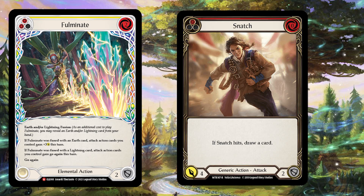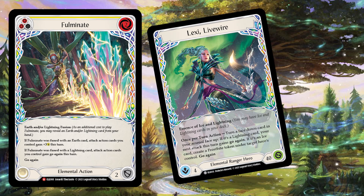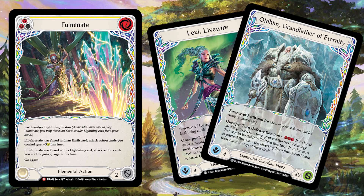One other card that comes to mind is Snatch, and all these generic attack action cards are the ones that are going to benefit the most. Of course there are several cards being spoiled over the week — Lexi's lightning attacks are going to benefit from this, and Oldhim's earth attacks as well, since Oldhim reads as an ice and earth card. Lexi can have lightning and ice cards, so Fulminate is going to be useful in both decks. The Runeblade, as of the making of this video, is going to have earth as well.